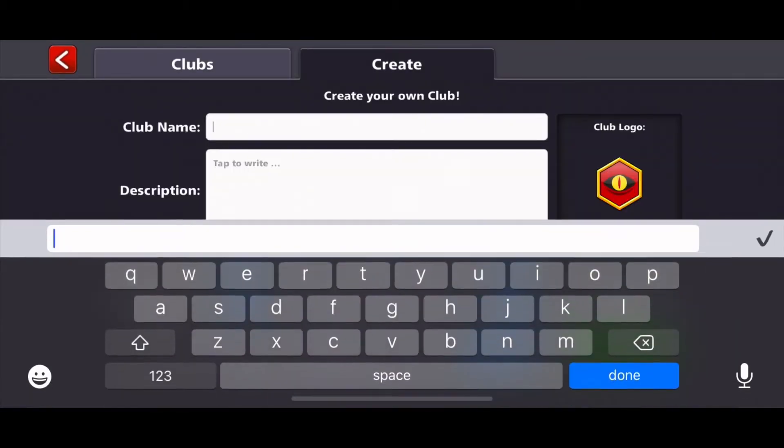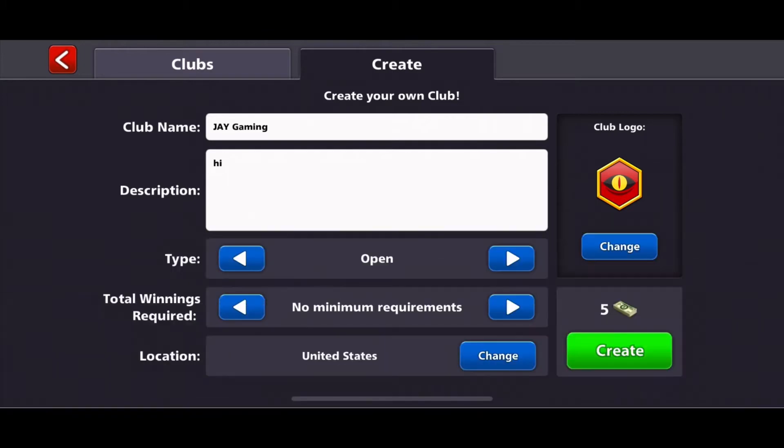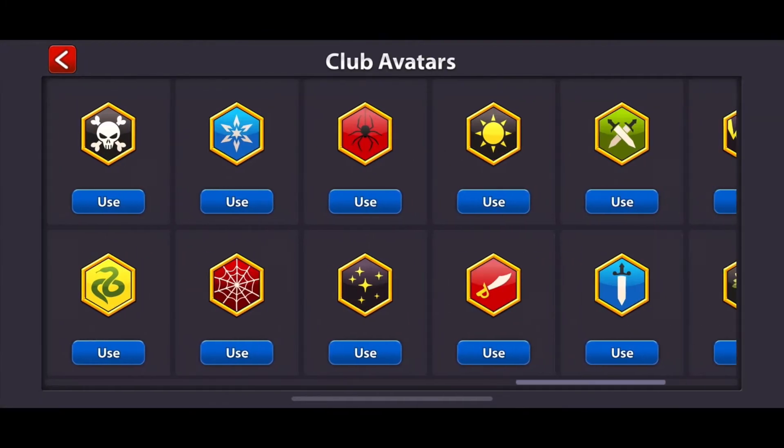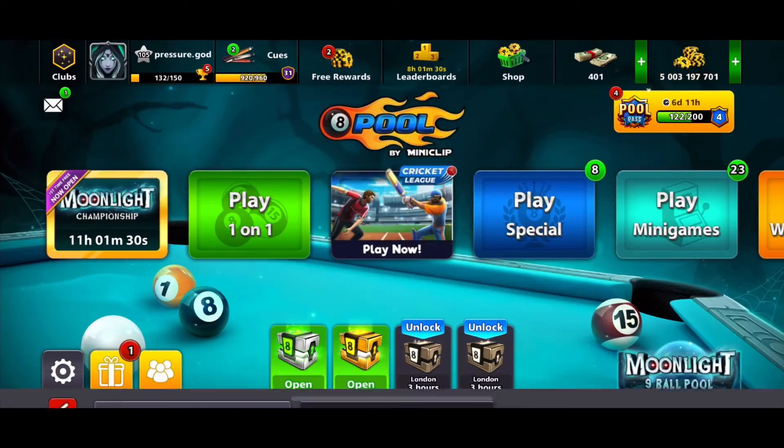Before anything though, we're going to create a club name. We're going to make this J Gaming. I just want you guys to know that this is my account, because I know the username says Pressure God - that was the username I used when I used to skateboard. We're going to pick the stars right there, make this invite only, and create this for 5 cash.